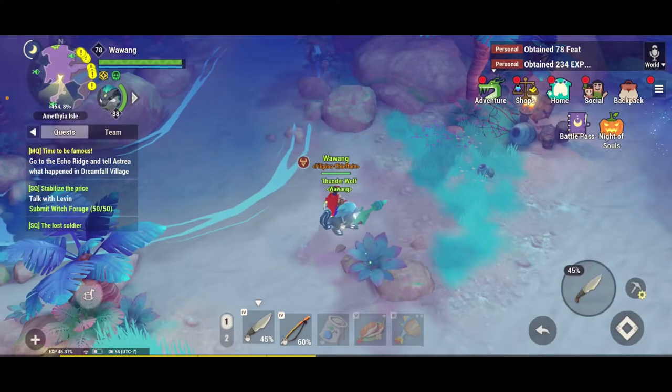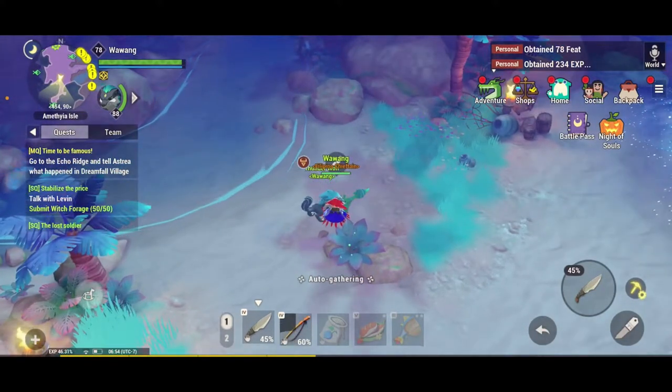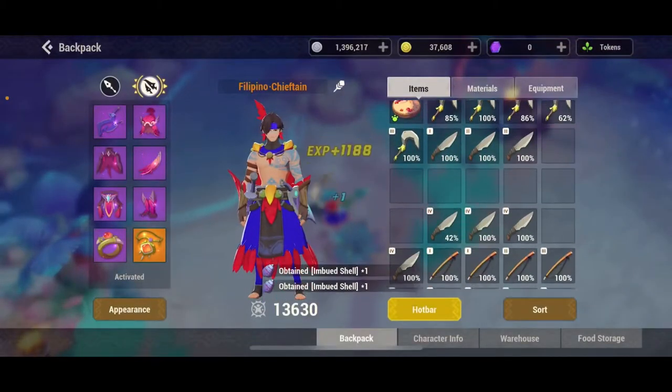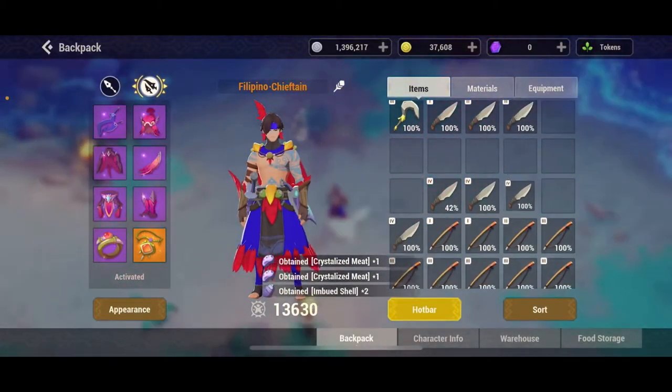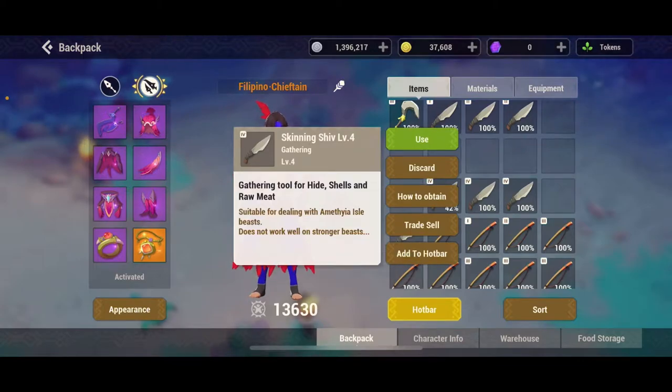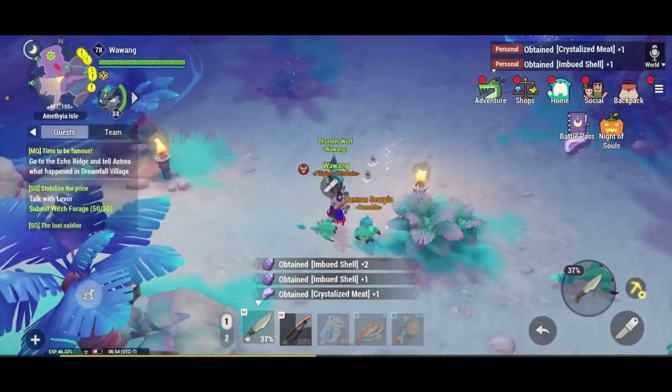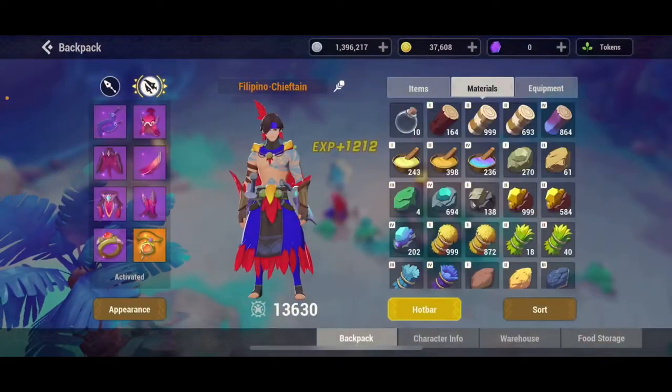Then you skin them — you need a level four skinning shiv. You skin the shell, so you get these imbued shells.